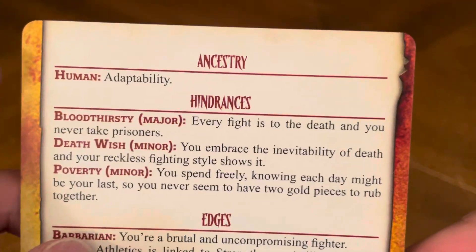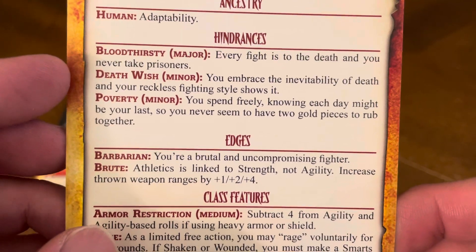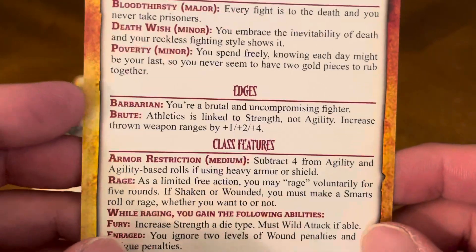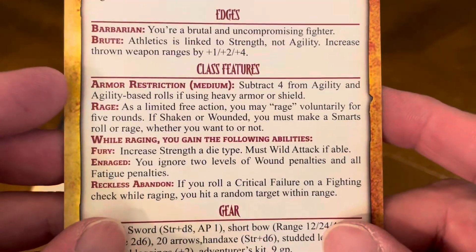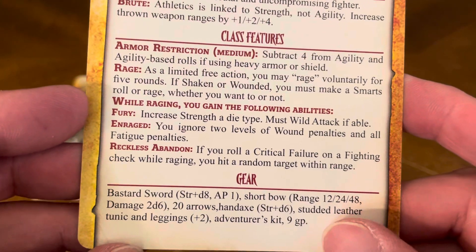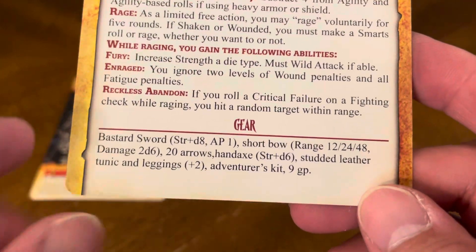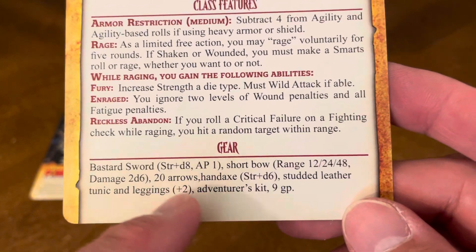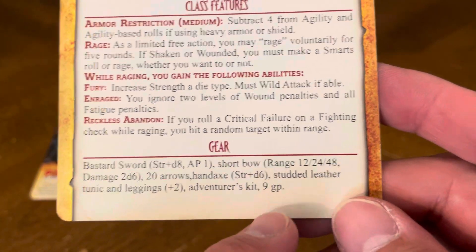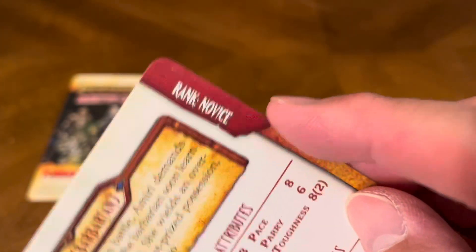On the back, we have her ancestry and her hindrances. She's bloodthirsty, she has death wish, she's poverty. Her ancestry is human. Edge is barbarian and brute. Class features include armor restriction and rage. While raging, you can use the following abilities: fury, rage, and reckless abandon. Her gear includes a bastard sword or shortbow, 20 arrows, a hand axe, stud leather, tunic and leggings, and an adventure kit with 9 gold pieces. This is what we consider a novice or brand new character.